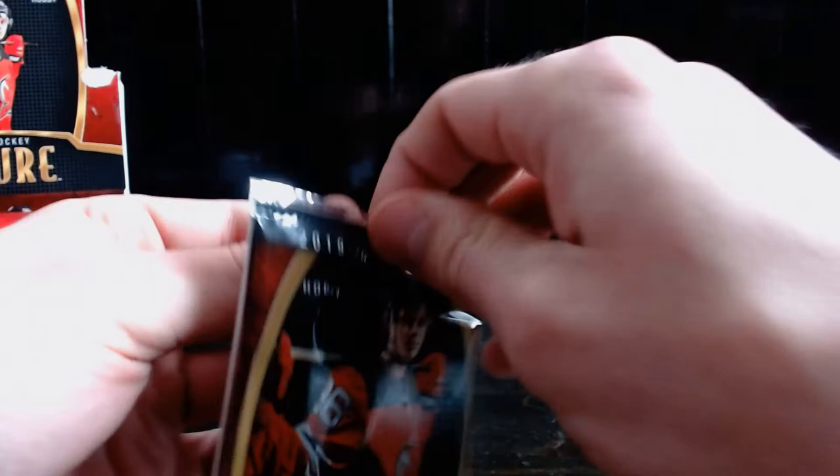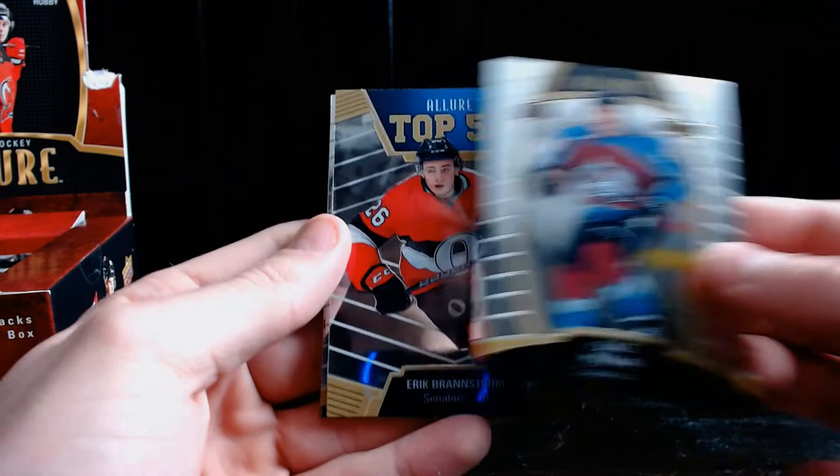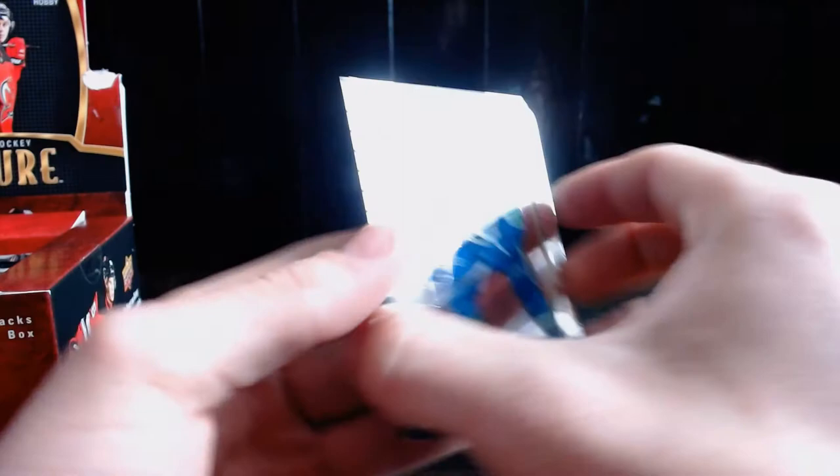Three packs left. I'm not going to say we're still looking for an auto because I'm not 100% sure — I don't do my best at fact-checking. Another Kale Makar base rookie — Kale is all over this box! Eric Brannstrom top 50. Trent Frederick white rainbow, let's go! John Carlson and Brock Boeser.